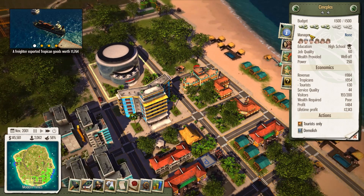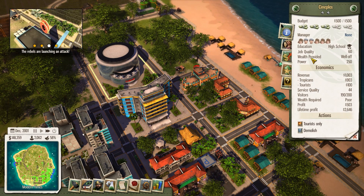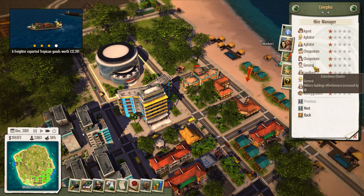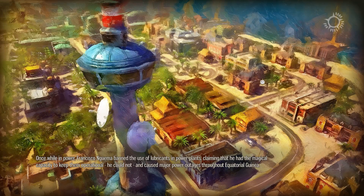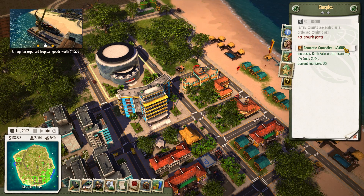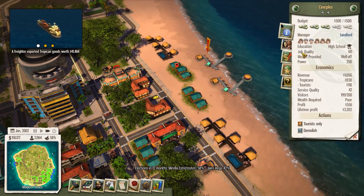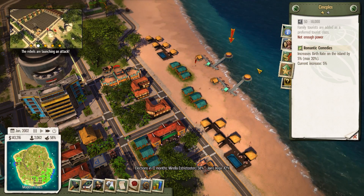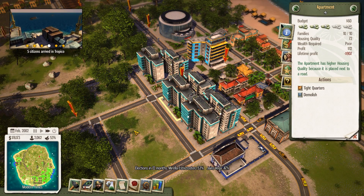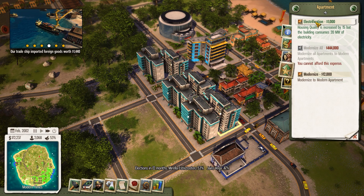The Cineplex is built — great. Let's assign a manager. Rebels are attacking again — I don't really care. Manager, agent, agitator, money grubber, supervisor, union leader — let's get a landlord because there's housing nearby. Every time I want to do something, I get the save game prompt. Higher — there we go. Let's get the celebrity, and I want to do romantic comedies to increase the birth rate on our island. Electrification for some of these houses.